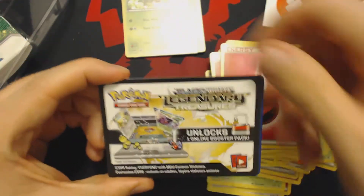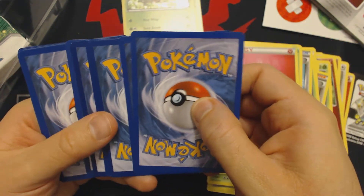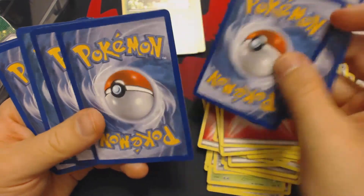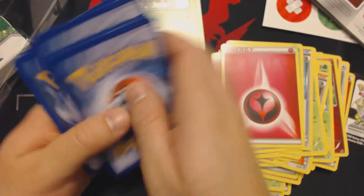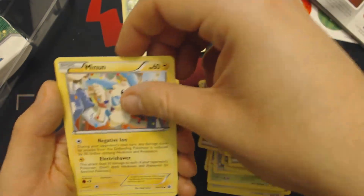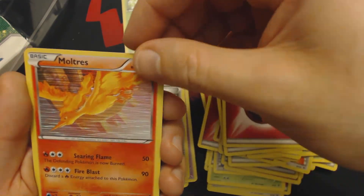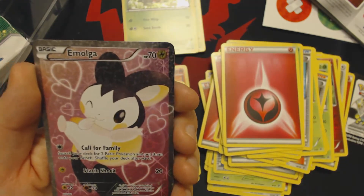Now we get to our Legendary Treasures Booster Pack. The first card in it will be our Legendary Treasures Code Card, which will unlock one booster pack of this set in the Pokemon Trading Card Game Online. Solosis. Oshawott. Trubbish. Vulpix. Minun. Duosion. Elisa. Holographic Moltres. Toxicroak. And — Full Art Emolga!